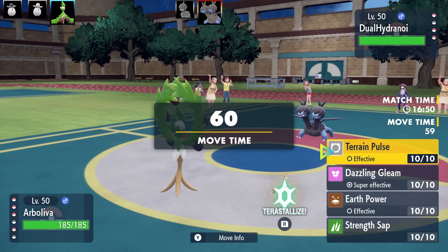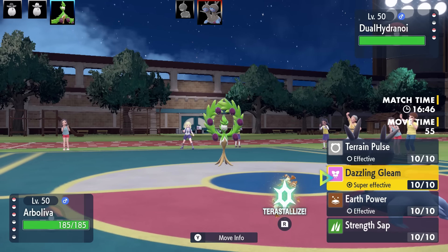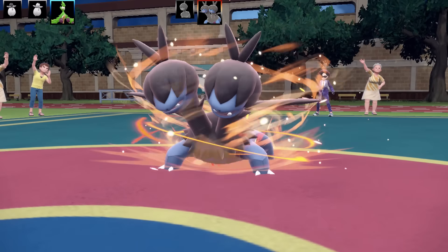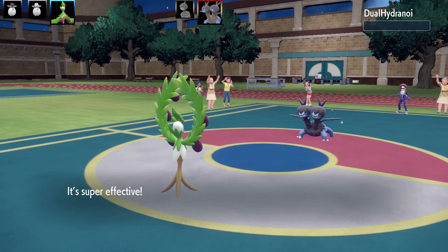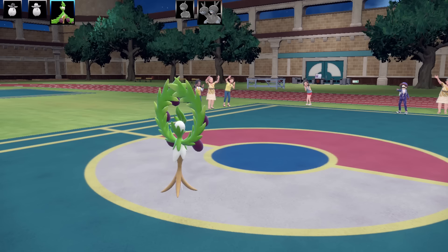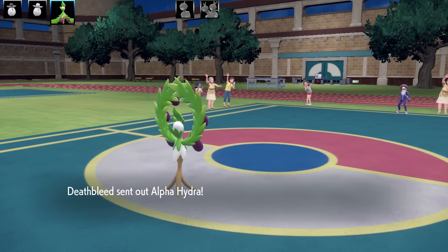So I'm going to my first Arbolivia — my Quick Claw one. I've got Terrain Pulse, Dazzling Gleam, Earth Power, and Strength Sap, with max health and max special attack EVs. This looks like a Focus Energy Zweilous set. I just went for Dazzling Gleam and that is enough to take it out. I think it was running Scope Lens with Focus Energy.